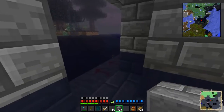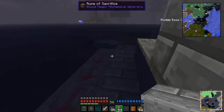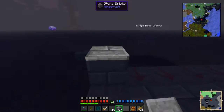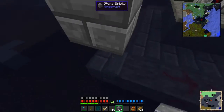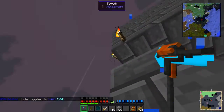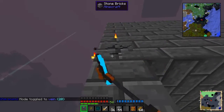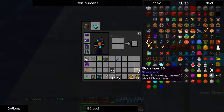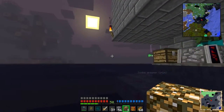I believe the glowstone needs to be in the very corners, oddly enough, where the building's at. I have it on fast mode because that'll work. I was doing some work digging out the base, which hopefully there should be time for that. I'm hoping this doesn't take too long.